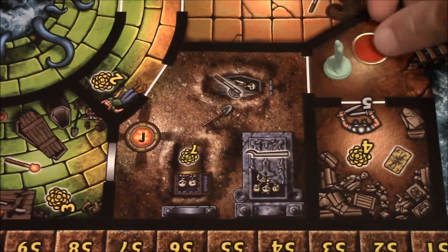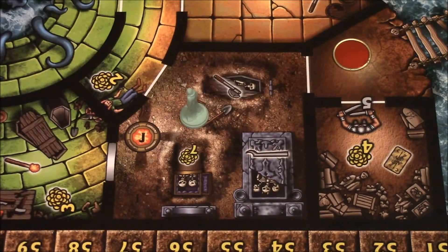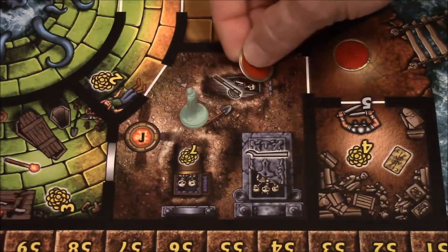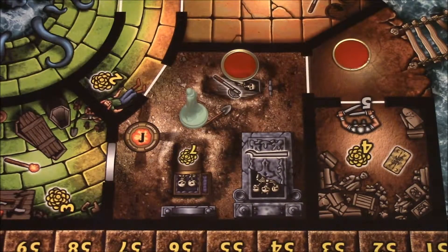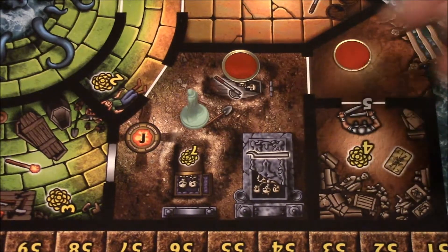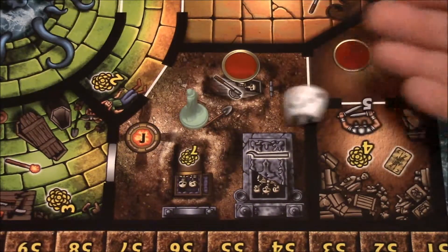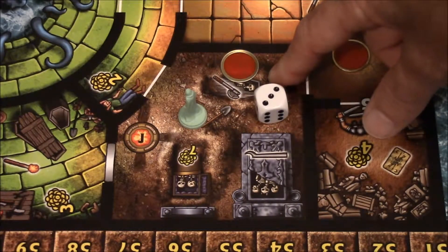So let's see what the green player does. He is going to use an action to move into the room and he's going to go ahead and attempt to dig up this grave in hopes of getting an axe. On a roll of a one he'll get a random cursed item; on a two, three, four, five, or six he will get a weapon. He rolled a three, so this player will now add a weapon to his card.